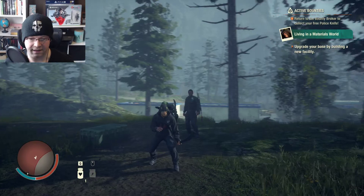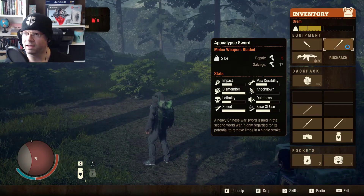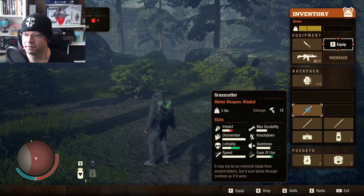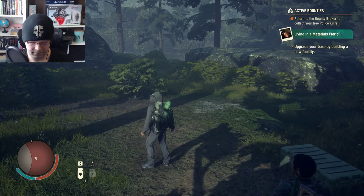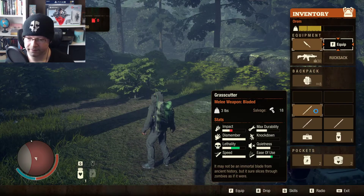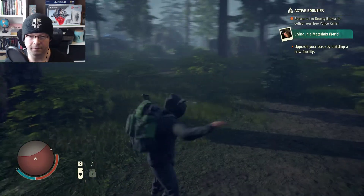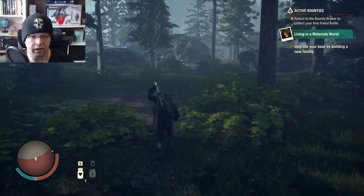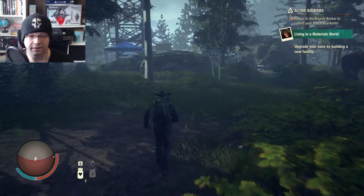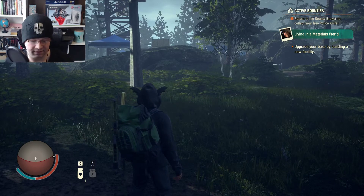Wait, that big knife that I keep weaving around... I do have one. Max durability. F is equipped. There we go. It's so weird how you hold your weapon in the left hand, because your character's offset. But anyways, whatever.